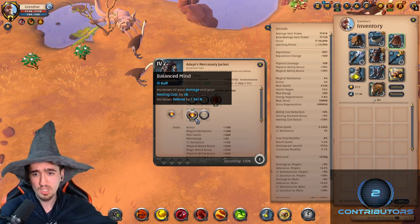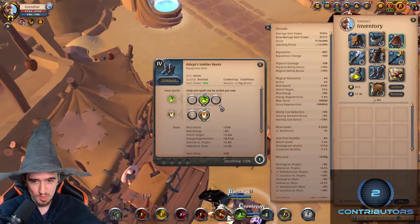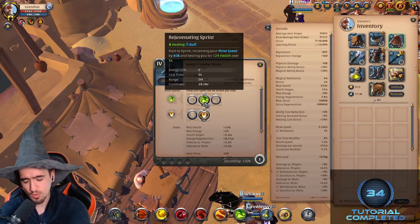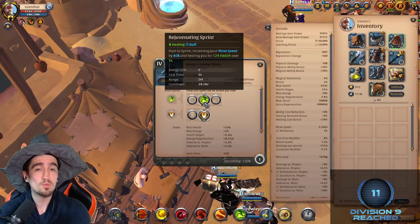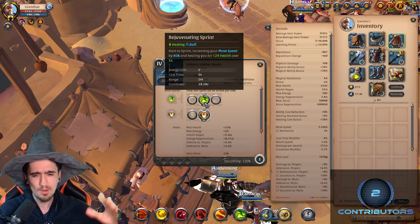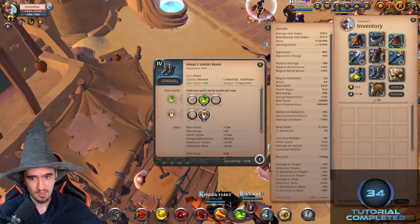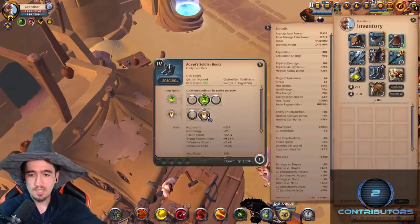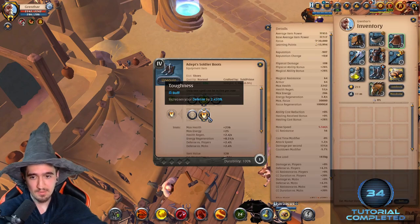The balanced mind passive isn't a huge increase but it adds up. For soldier boots, you want to have the second ability, which makes you move 80% faster - not a huge boost but it adds up - and it also restores 129 HP over five seconds, about 10-12 HP per second, which is great. It looks a lot like this.